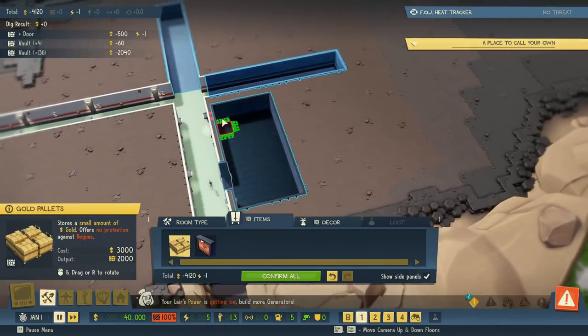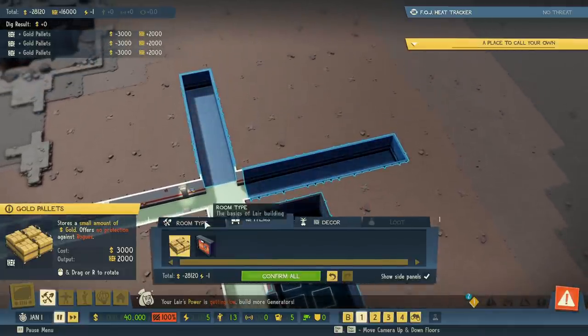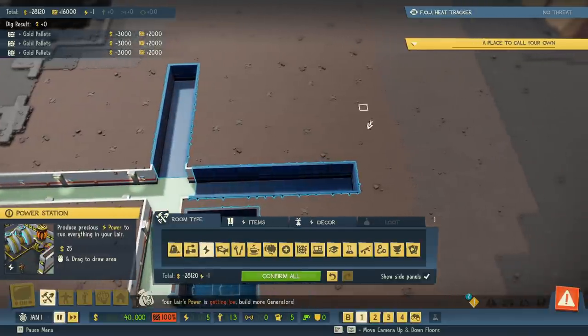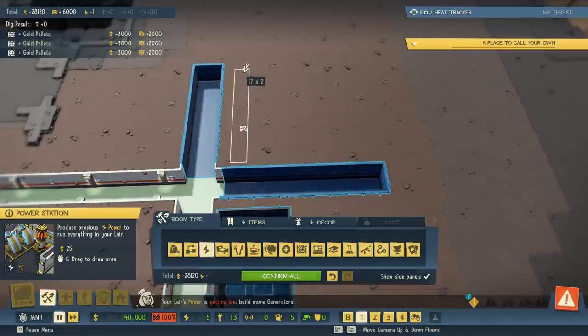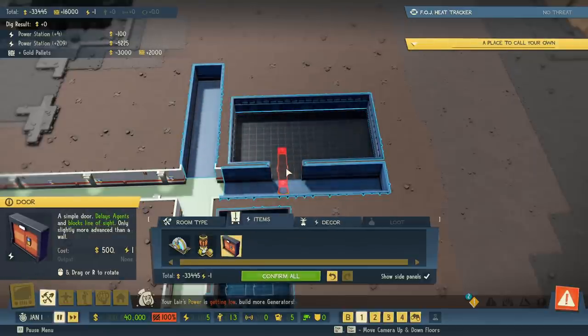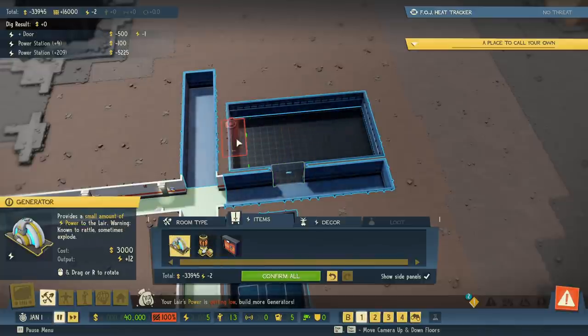Now we have our vault and we need places to actually store the gold, so we'll add some storage spots in there. Next we need a power room — I want a nice large one. We'll come over here to power; this whole chunk is going to be power. We only have a limited amount of money so we'll keep it relatively small to start. Cut a 4-wide hole for the door, grab a door, and you can rotate it with R — it'll snap into place.